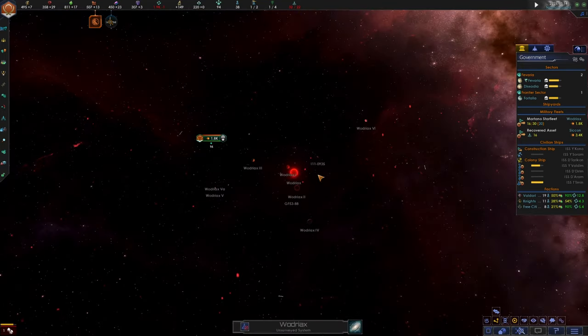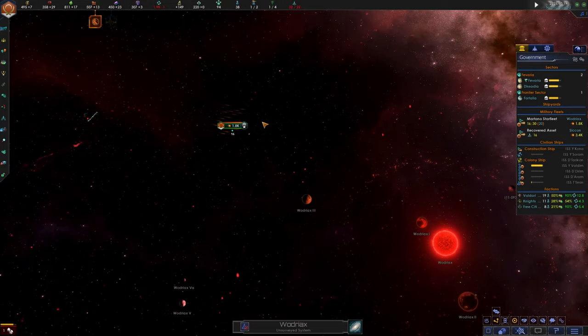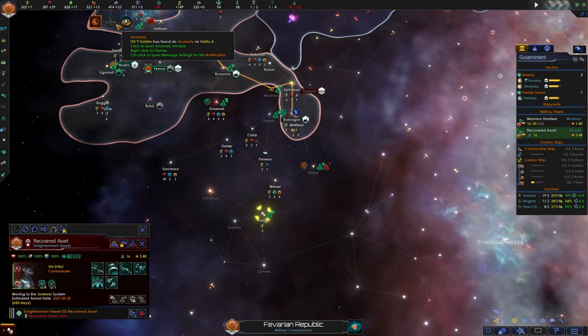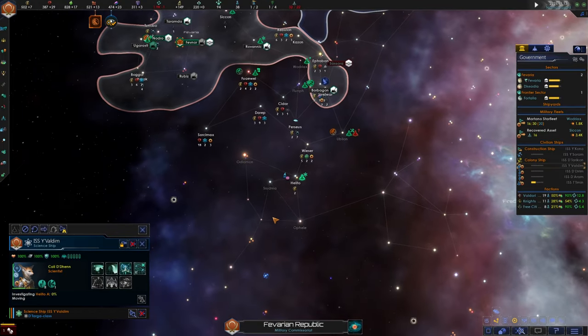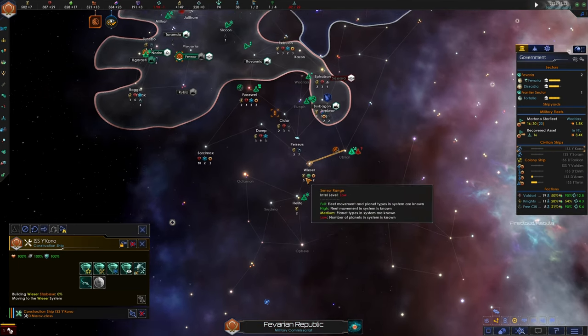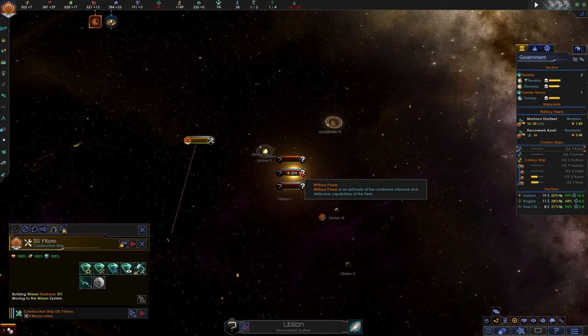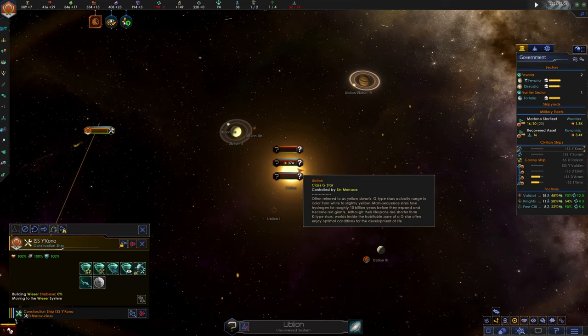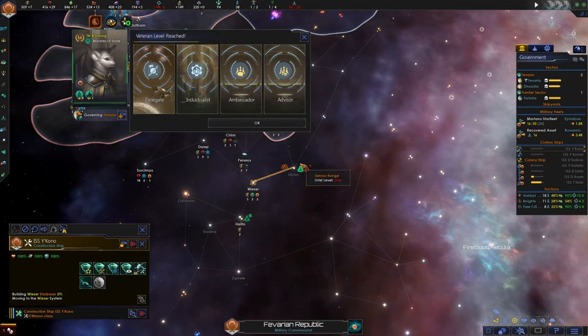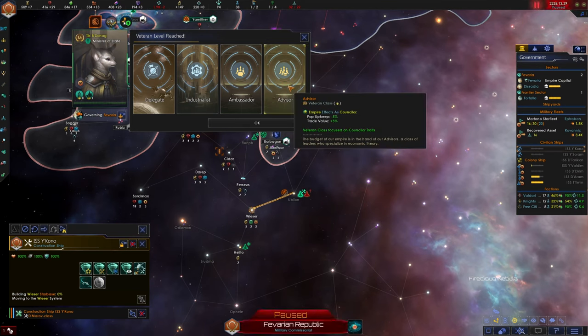Our corvette fleet is on its way. System survey complete. Our flagship is a little bit slower but that's okay. We're starting work on the anomaly there and we're going to move our construction ship out of this system before they decide to attack us. It's definitely a risk - we're putting this construction ship in danger, but it's a matter of national security.